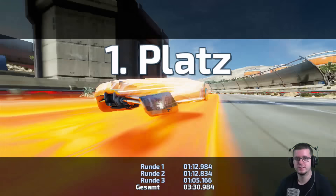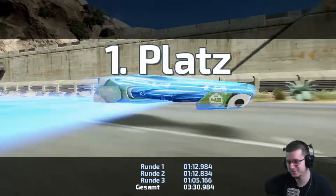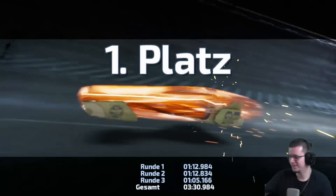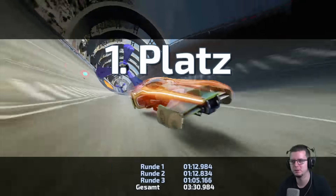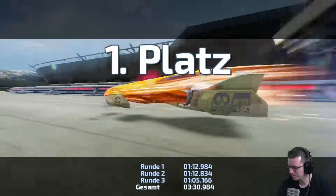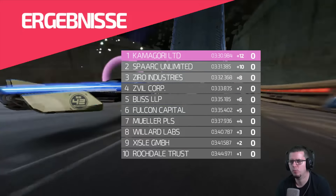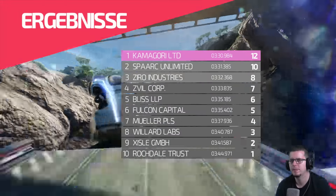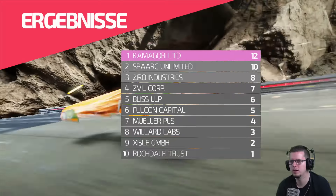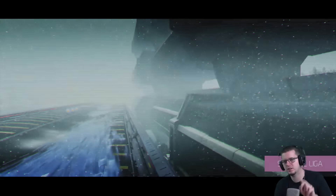Ich habe quasi nebenbei einen Vlog aufgenommen, in dem ich mal gezeigt habe, wie ich Videos aufnehme. Erster Platz – das war schon mal nicht so schlecht. Kamagori Limited ist Erster. Du bekommst einen Temposchub, wenn die Faser deines Fahrzeugs zur Faser des Untergrunds passt – ja, das stimmt. Und wenn man sie nicht hat, dann kriegt man halt eine kleine Bremse.